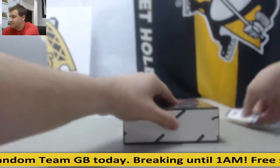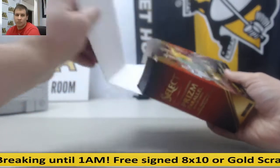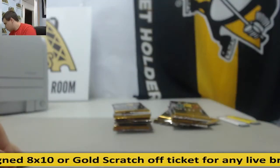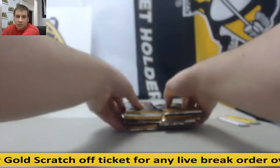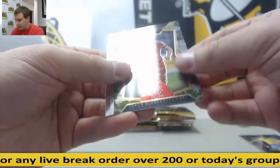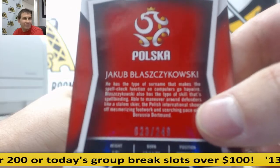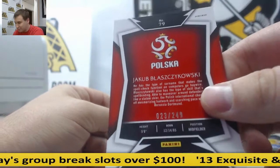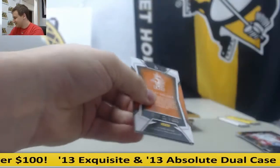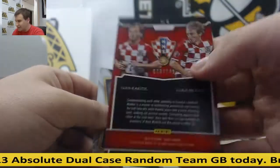Box number two. Let's see what we've got in here. Camo — I'm not even going to attempt that last name. I'm Polish and I can't even pronounce that name. Jacob for Poland, 23 of 249. Dynamic Duos, Ivan Rakitic and Luka Modric, Dynamic Duos Camo, 70 of 249.